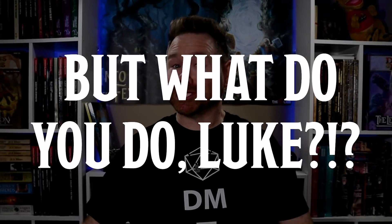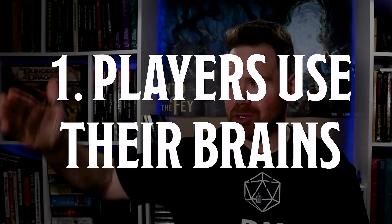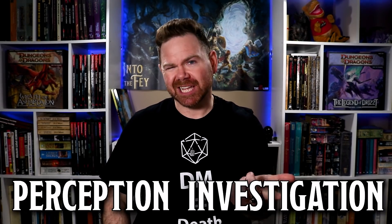Okay, I will address the two most common gray areas and how I handle them. Riddles and puzzles: players use their brains. I allow ability checks — usually perception and investigation — to get clues. However, solving it and figuring out what they do to get past it is up to the players. My reasoning: if I'm spending time creating these, then they won't be resolved in a die roll or two. The players need to figure them out using their own brains, assisted by some ability checks to get clues.